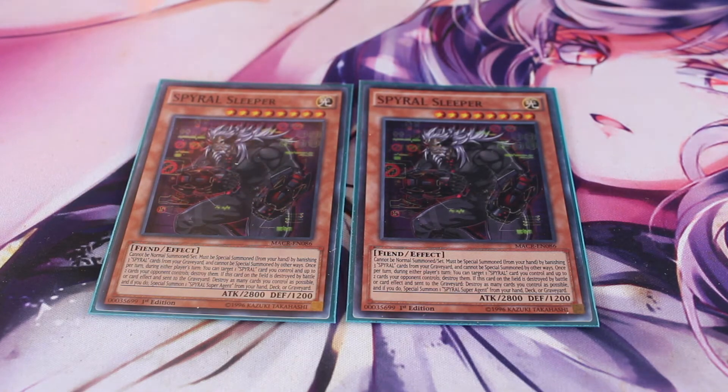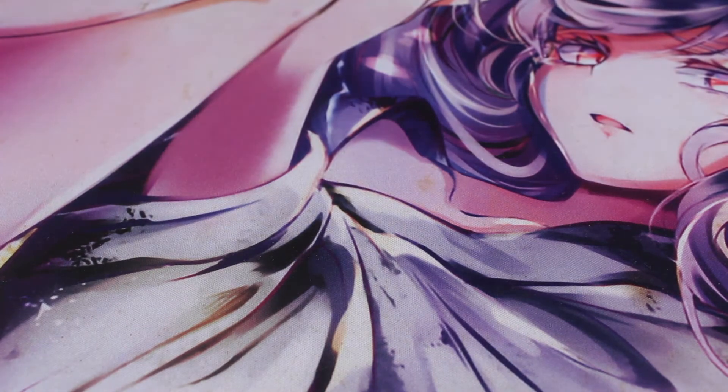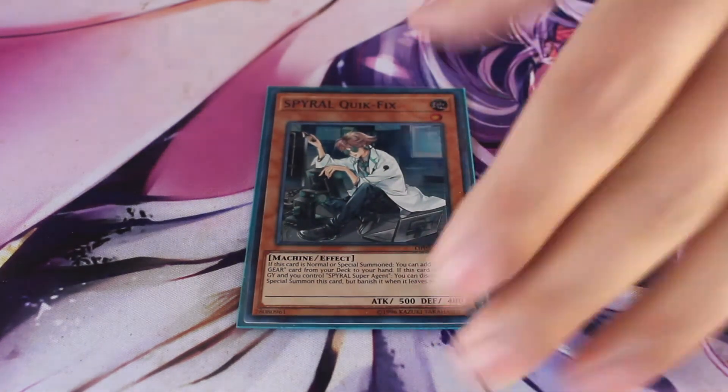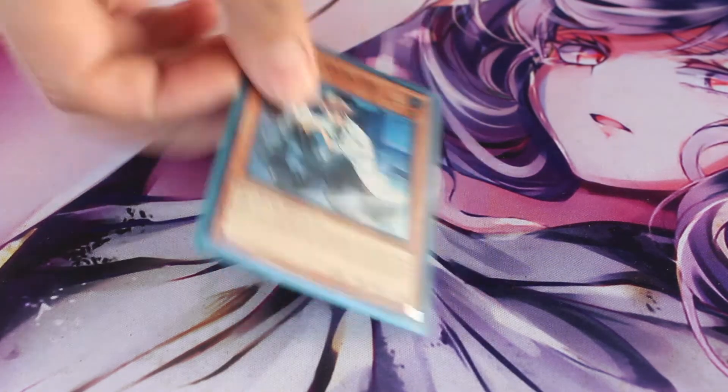I run one Spiral Quick Fix because he's the hard one that you can special summon and his effect is not hard once per turn. When he's special summoned or normal summoned you can add a Spiral card or Spiral Gear card from your deck to your hand, so you can pretty much spam this effect during your combos. He's really good at one copy.